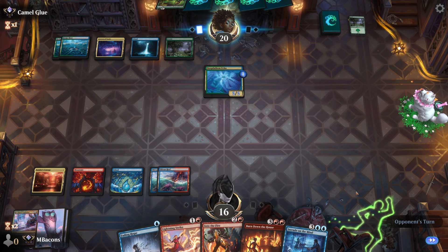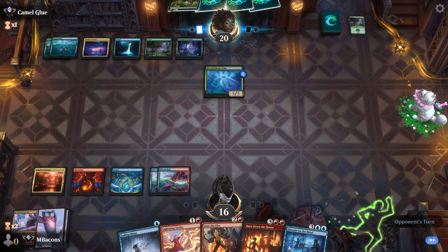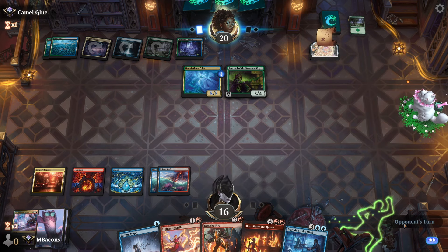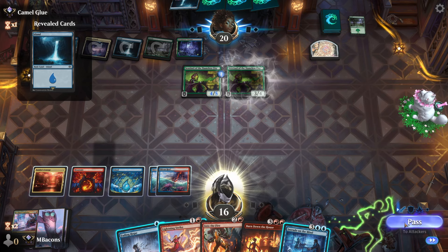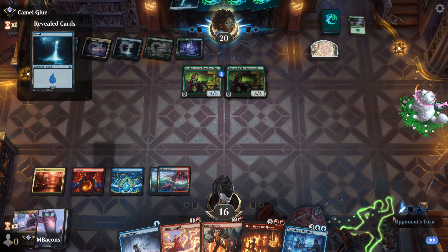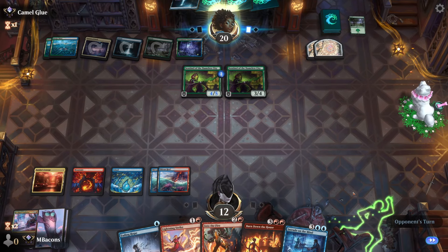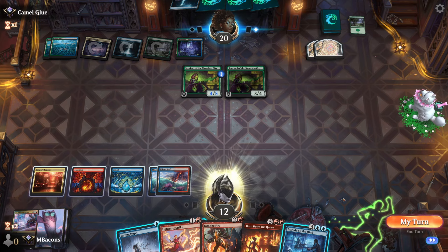Let's pass. I don't want to be locked into trying to board wipe one creature at a time, so this might be a good opportunity for Intrude on the Mind. Intrude has kind of a Fact or Fiction vibe where you have two piles of cards that somebody gets to choose from. It's really a lot better at drawing cards than making Thopters — not really a win condition in its own right, but a great support card, especially if you're going to be casting spells.